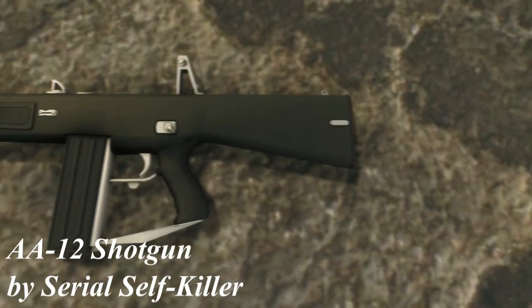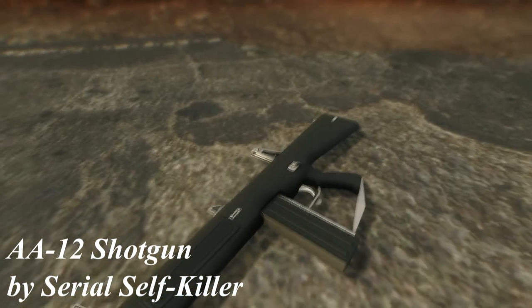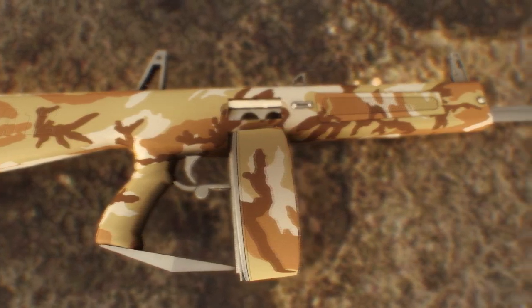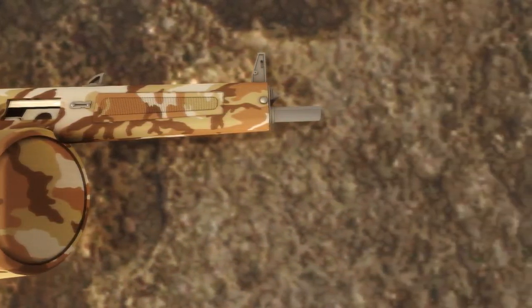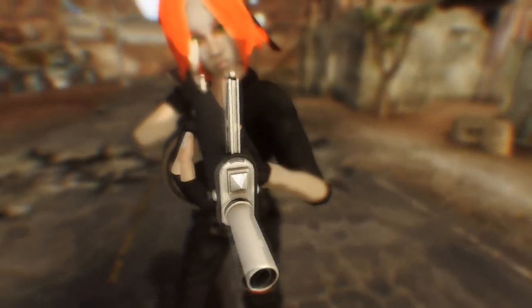The last weapon we'll be taking a look at is called the A-12 Shotgun by Serial Self-Killer. You can find it in Doug Mitchell's house in the cabinet. The weapon comes in two versions: one is a regular shotgun and the second is called the AllCleaner, which is basically better at everything. You can also mod the regular version with a drum magazine that increases its capacity from 8 to 20. Both versions have custom textures and a custom model, and the textures are highly detailed.